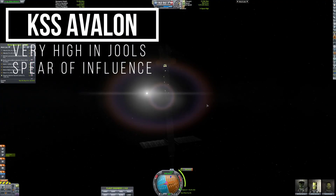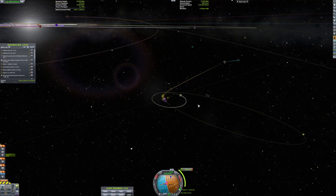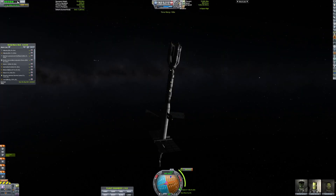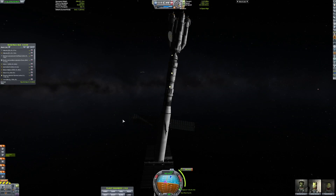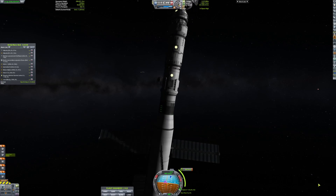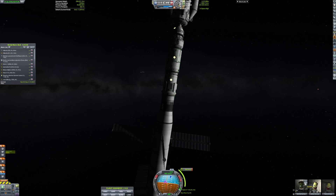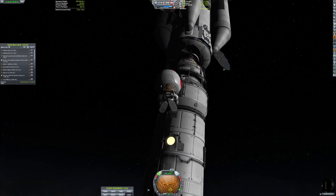Here we are at the KSS Avalon, very high in the sphere of influence near Jool. We're basically there now — you can see Jool off in the distance with its moons just floating around it. It's very, very tiny; you can barely see it. But I did decide to run some EVA experiments.